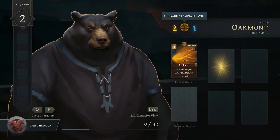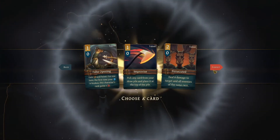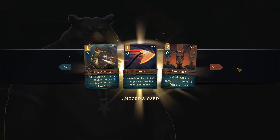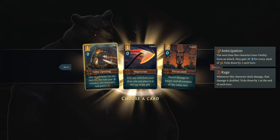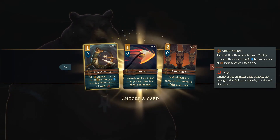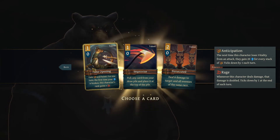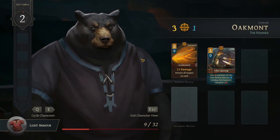We probably should just keep upgrading — we don't really have any cards for that. Deal eight damage to targets and all enemies of the same race; pick any card from your draw pile and place at the top. In anticipation — the next time this character loses vitality from an attack they gain 20 shield. Oh my god, 20 shield for every stack, and it ticks down by one each turn. I am going to take that 100%.